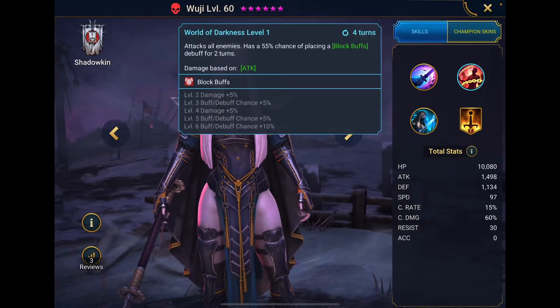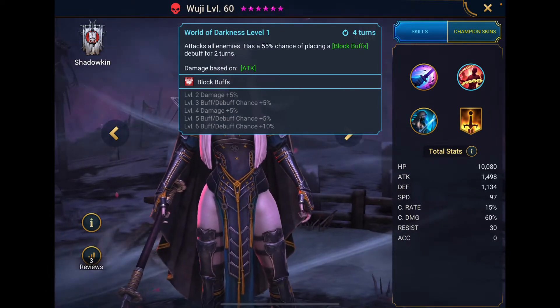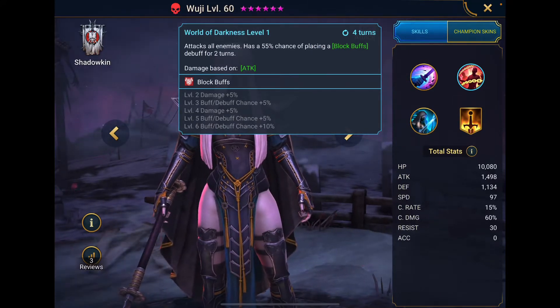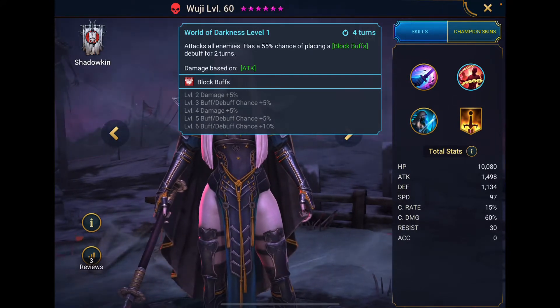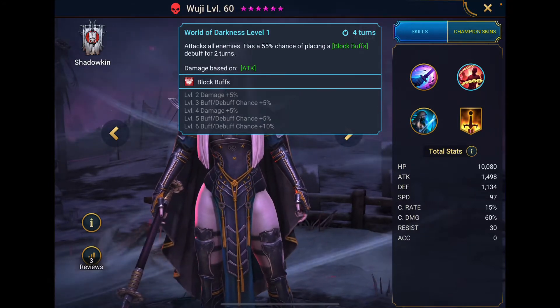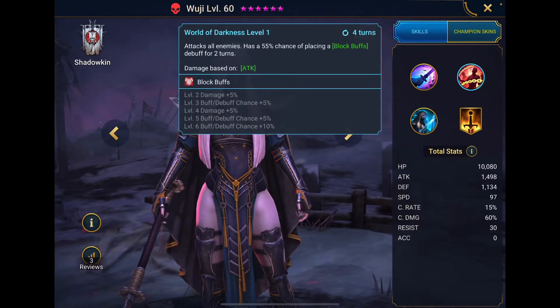She has block buffs on her A2 — gotta love that. It's on a four-turn cooldown, which sucks, but you can work around it. Just have to build her around it. I've got Yumiko, so that will help with that particular problem. Four-turn cooldown, though — that's painful.